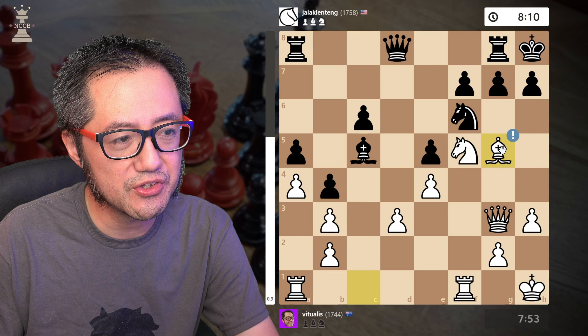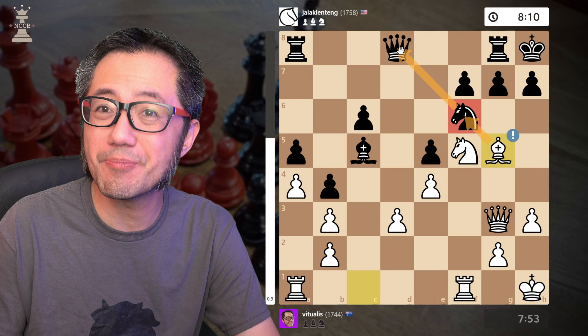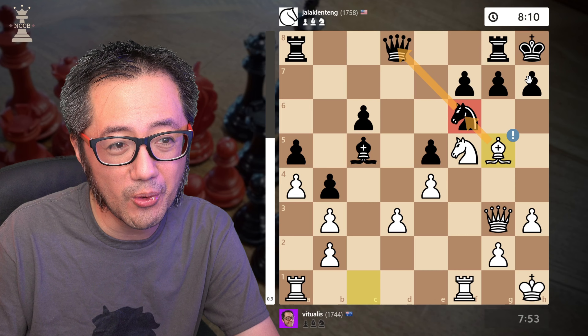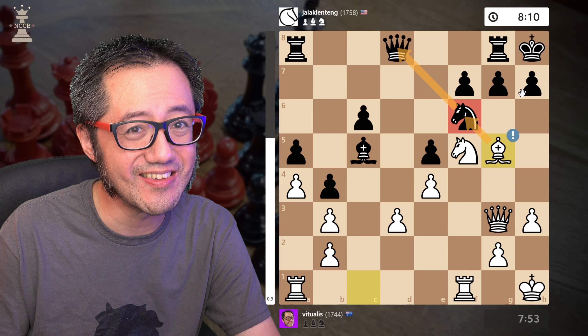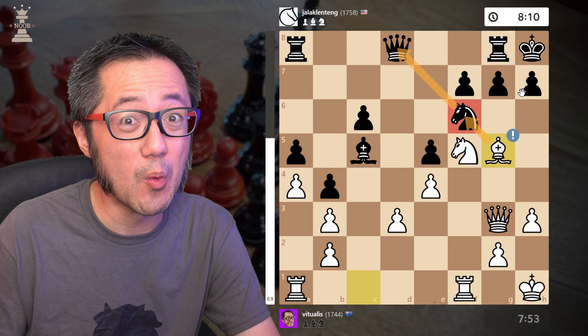I now bring Bishop to G5 — I see that move — and of course this now pins Black's Knight, pretty much their only defending piece other than the pawns, into place. This is not good for Black. The king hunt is now well underway.